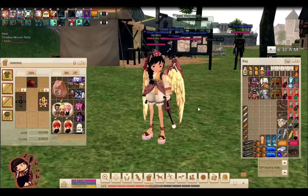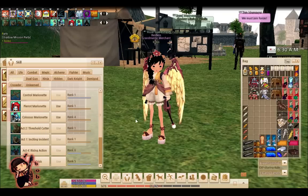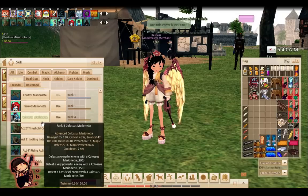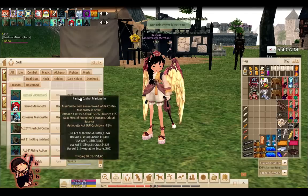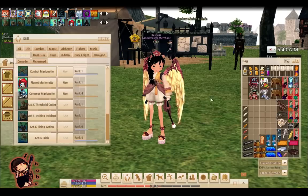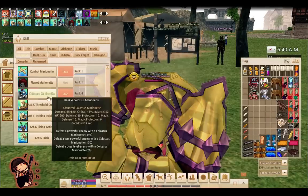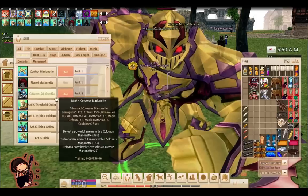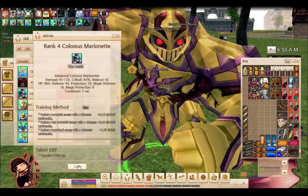So there are many, many skills for puppetry. There is Control Marionette, Perriot Marionette, and Colossus Marionette. Let me just run down these three first. Control Marionette is basically, in summary, to hold your puppet. So right now I'm going to summon my Colossus Marionette. That is basically the skill I used to summon it — this skill summons it.